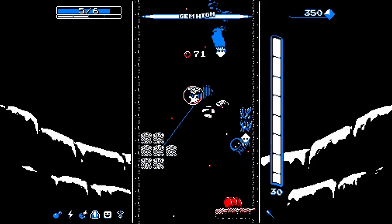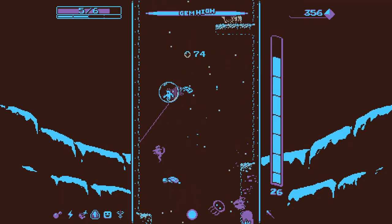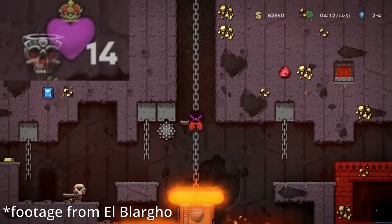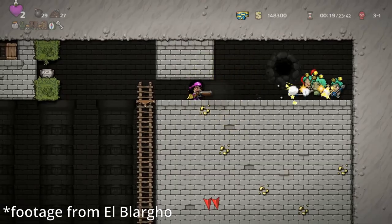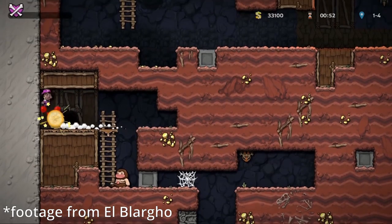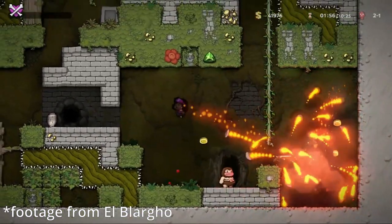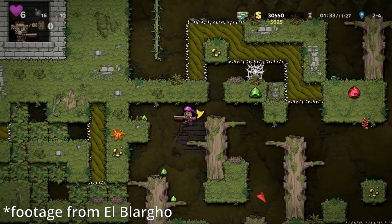Because this game's not like Spelunky - it's a little bit more forgiving. Like your HP actually means something, whereas in Spelunky you'll have 10 HP built up and if you get hit by a bomb, you're dead. It doesn't matter. Or if you fall onto spikes, or any of the other million ways you can die in Spelunky or Spelunky 2 - that's a game I really can't recommend.